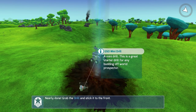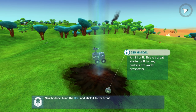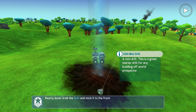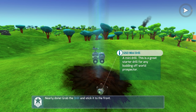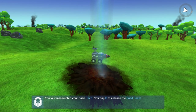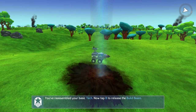Nearly done — grab the drill and stick it to the front. It's a GSO Mini Drill, a great starter drill for anybody heading off-world. The drill will destroy trees and rocks but will not destroy the resources that pop out. When a tree breaks up it gives three or four resource pieces. Your weapon's bullets have a chance of destroying those resources, but the drill does not — it only destroys the tree or rock, not the resources.